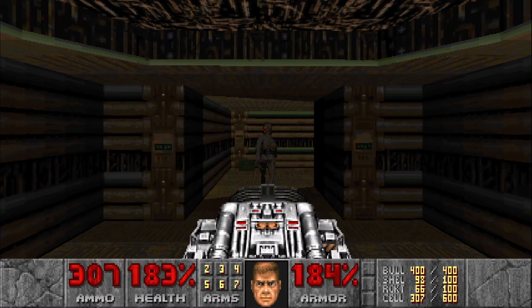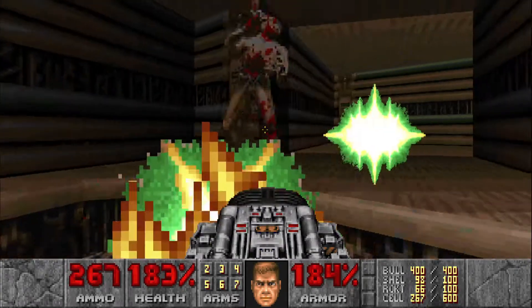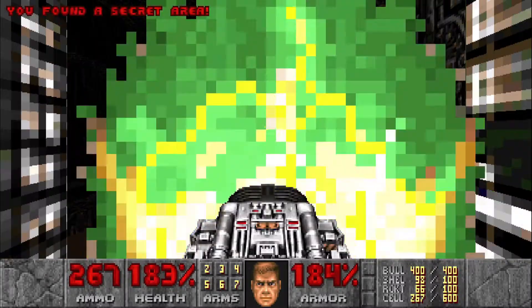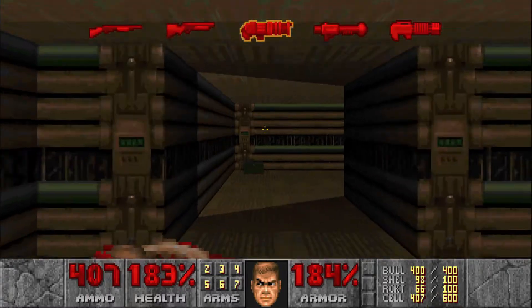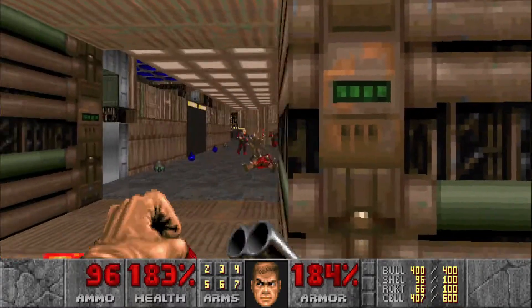We start off with an Archvile in front of us, so we're gonna shoot with the BFG. Then before we continue on, we're gonna turn around and hop back up for the first secret of the level, then get ready for some enemies just around the corner — some imps and hit scanners.